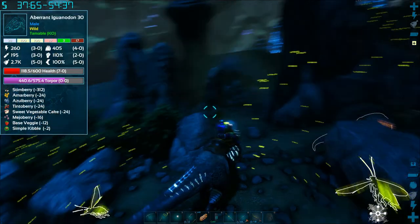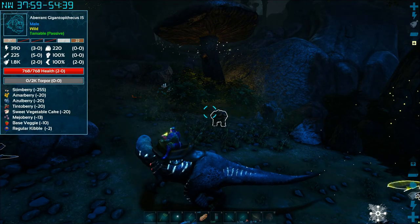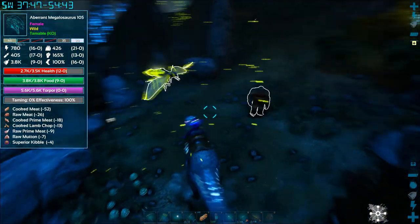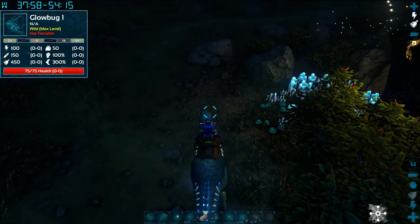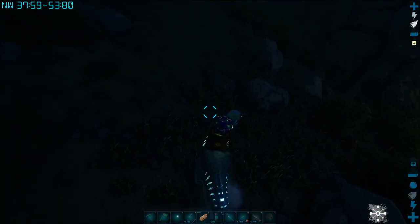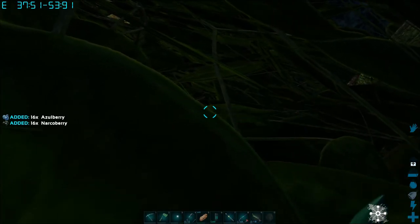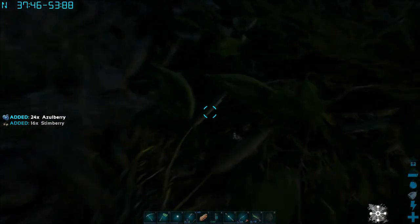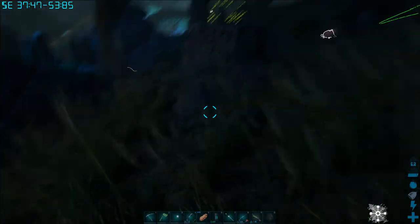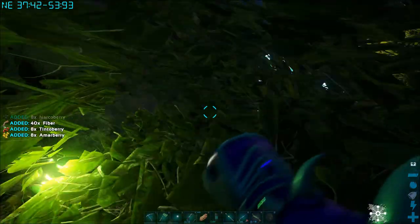Since the iguanodon got knocked out, might as well tame it too — there's an extra one there. The gigantopithecus won't bother you unless you get right in front of it. I don't think it'll hit you while you're on the megalosaurus unless you bump into it. There's an earthquake going on. I'm going to grab some berries and make sure I'm safe — I'm not being reckless again like when I died with the first one.